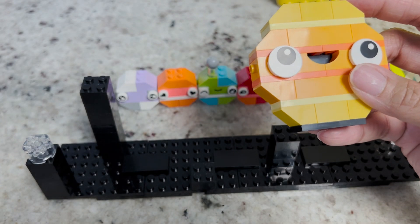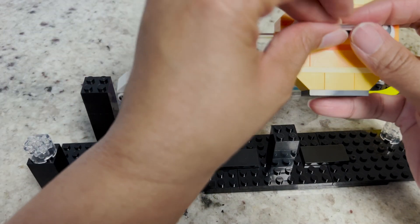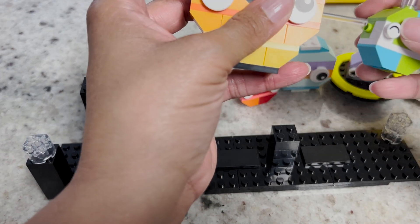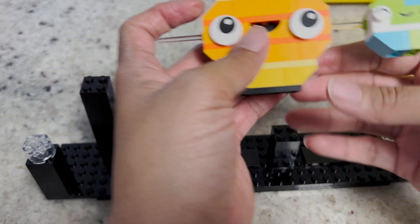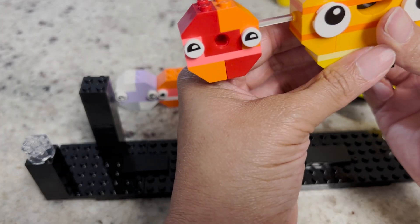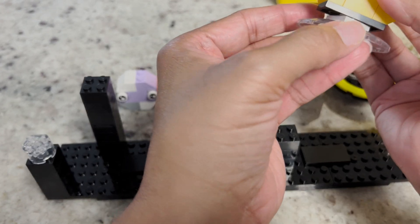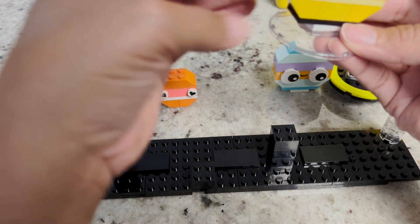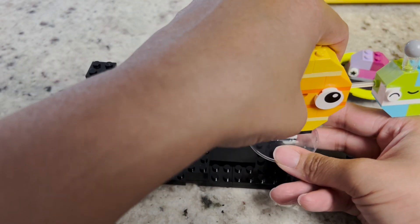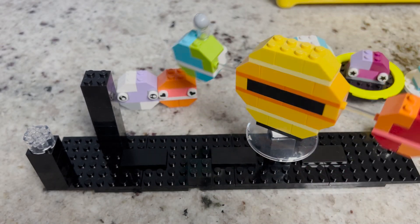We want to connect the sun with some of the planets that we had. The original build had Earth and Mars, so we're going to put Earth here and snap Mars here. We're going to put the little rotation device on the bottom so that they still can spin around. I think we're going to place them right in the middle — and there we have them rotating.